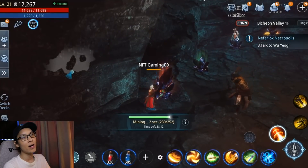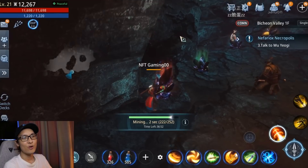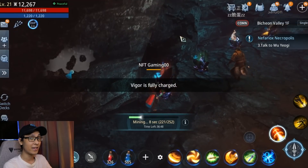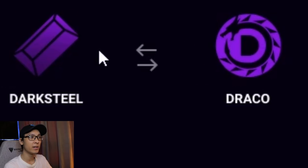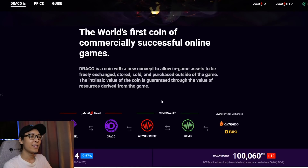Welcome back to NFT Gaming. Today's video is about MiuR4 — before a recent update it was just a normal MMO with an auto combat system, but the recent update allows you to earn real money. How it works is you farm dark steel, convert it to Draco, exchange it on WiMix Credit, then to your WiMix wallet, and then to your exchanges.